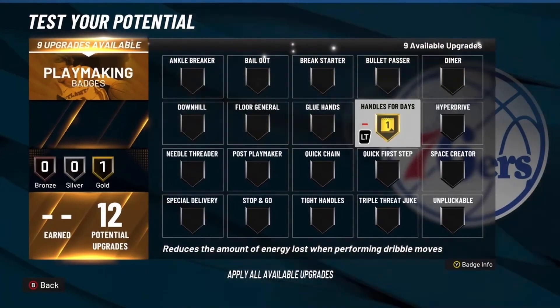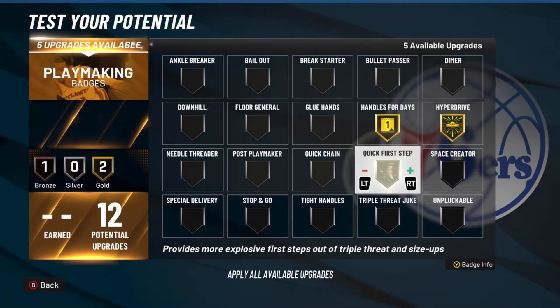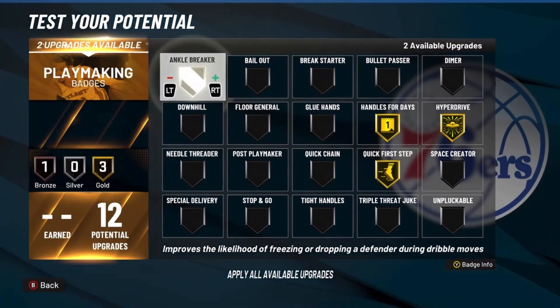For the playmaking badges, you want to go Handles for Days, Hyperdrive, Quick First Step, and Ankle Breaker.